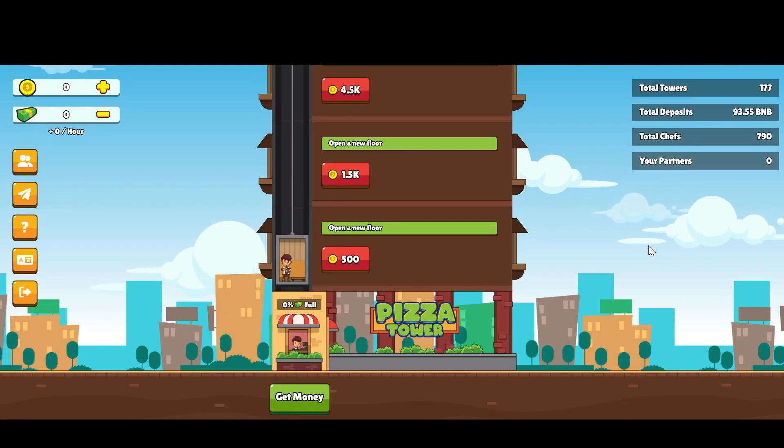Hello everyone and welcome back to Elephant Crypto. In this video I will be talking about a really cool passive BNB income project called Pizza Tower. Pizza Tower is a play-to-earn project that allows you to earn BNB through its gamified system.